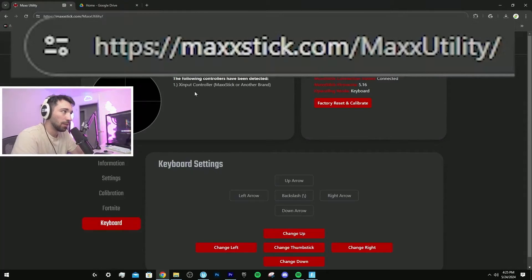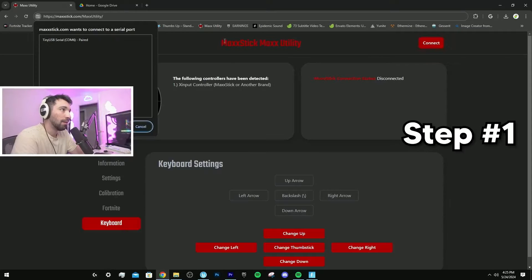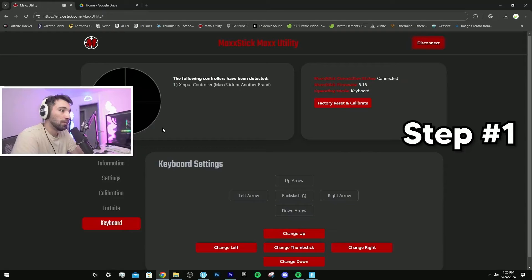Go to macstick.com/macstick-utility. Right now it says disconnect, but if you connect it again, you go to the top left, hit connect, and now you can move the joystick.